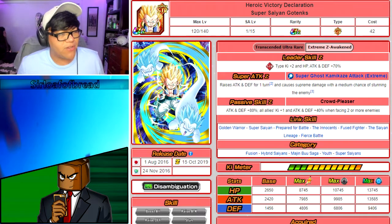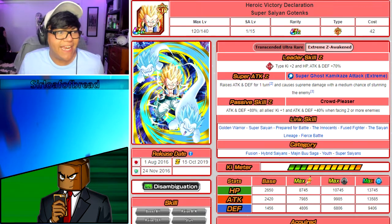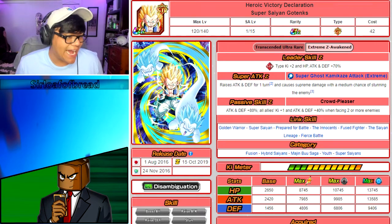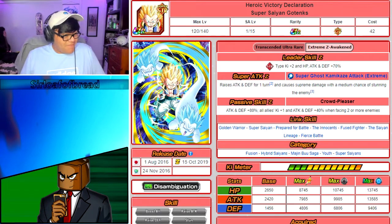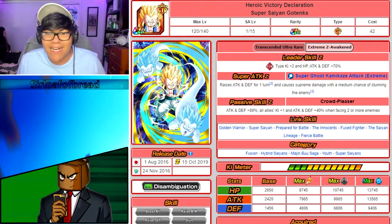It seemed like he needs to be on rotation for the team buff to activate — if that's true, that's really good. If it activates just by being on the team, that'd be great, but I think he has to be on rotation. His link skills are Golden Warrior, Super Saiyan, Prepared for Battle, The Innocent, Fused Fighters, Saiyan Lineage, and Fierce Battle — pretty good link set. His categories include Fusion, Hyper Saiyan, Majin Buu Saga, Youth, and the Super Saiyan category. This guy is absolutely nutty — I can't wait to EZA him. I'll probably get him to SA 15.